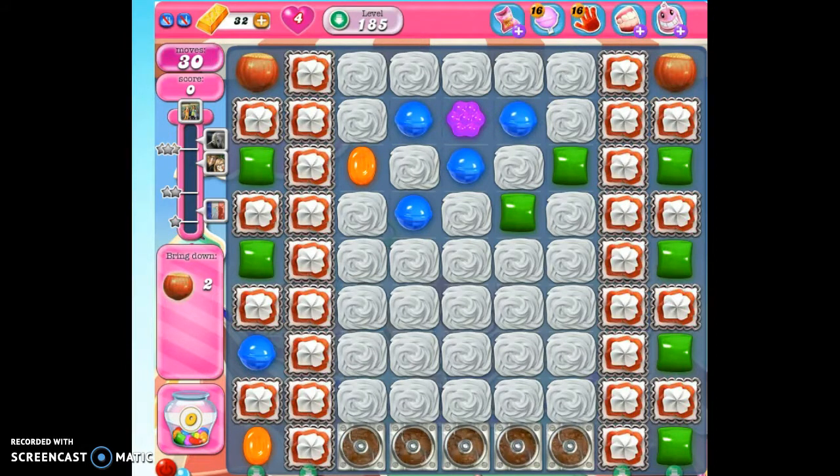Sugar drops are those little superhero candies with their utility belts on. I'll show you in just a bit, and they help us to achieve boosters when we drop them in our apothecary jar over here.